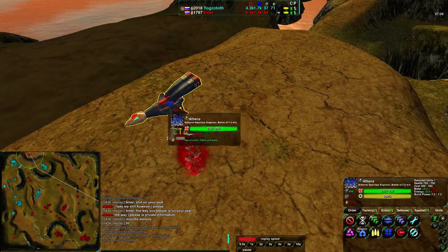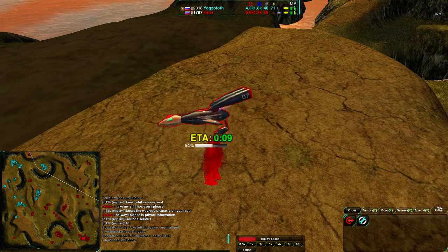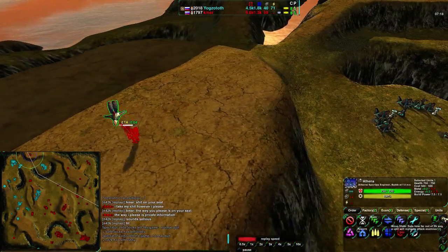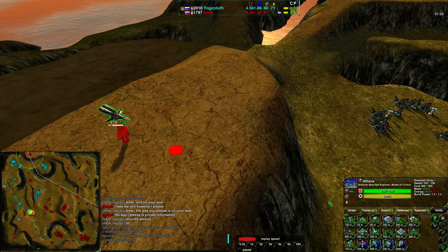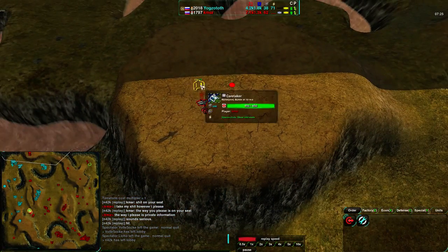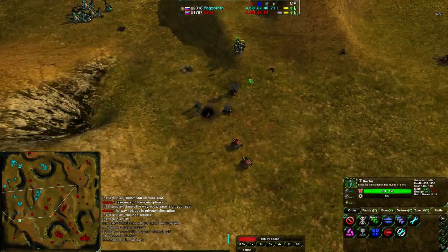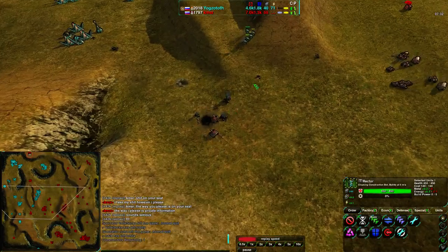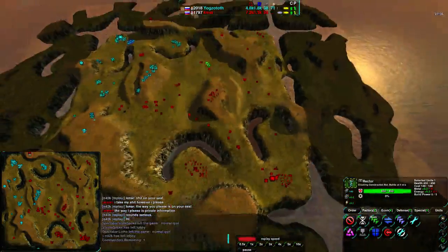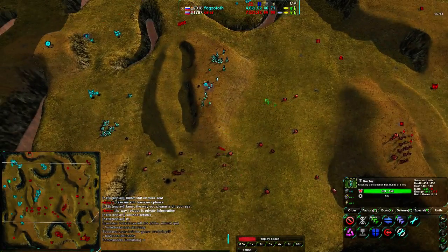This unit builds units — that's its big thing. It builds Caretakers, it builds units from every factory. An Erector is being built along the north side. It looks like it's going to be building a proxy factory right behind Yogg-Satoth's base. Yogg-Satoth is defending from the Scorchers, while the Levelers are pushing back. K-Mar actually has quite a lot of map control at the moment and a massive economy — 60 metal coming in compared to Yogg-Satoth's 40.